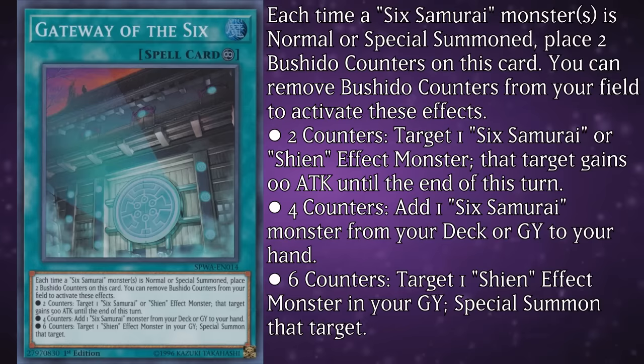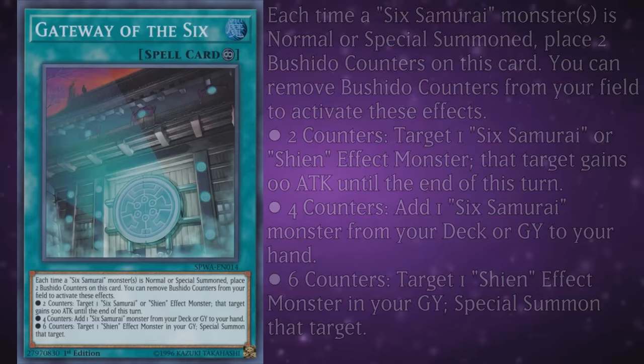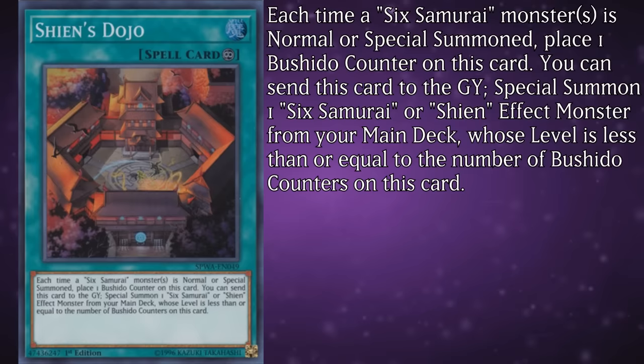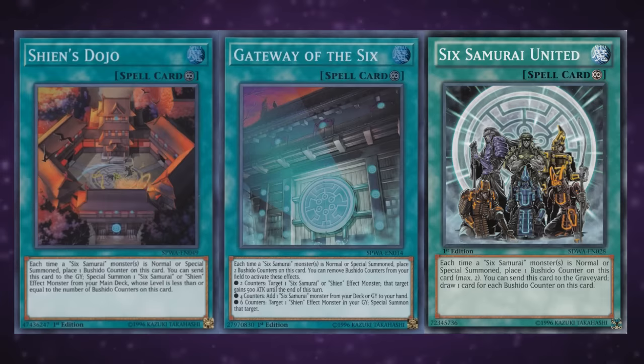You can remove a number of counters from anywhere on the field to activate one of these effects: Two — target a Sixth Samurai or Shien monster and increase its attack by 500 until the end phase. Four — add a Sixth Samurai from your deck or graveyard to your hand. And six — target one Shien effect monster in your graveyard and special summon that target. This was a TCG exclusive from 2009, and being as obnoxiously packed as it is, it was mostly a sign of terrifying things to come. Lastly, there's Shien's Dojo, which gains a counter whenever a Sixth Samurai monster is normal or special summoned, and you can send this card to the graveyard to special summon one Sixth Samurai or Shien effect monster from your main deck whose level is less than or equal to the number of Bushido counters on this card. That's a lot of draw power, searching, and spam ability, all for the low cost of simply summoning monsters.